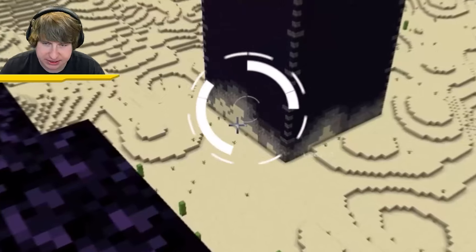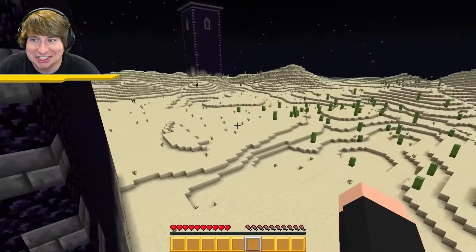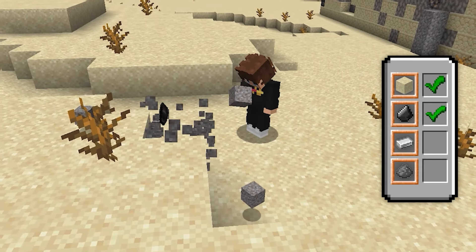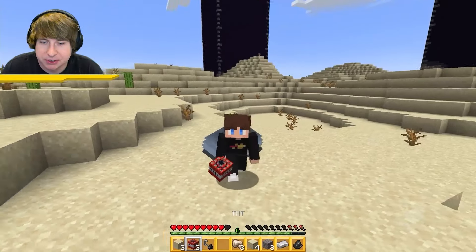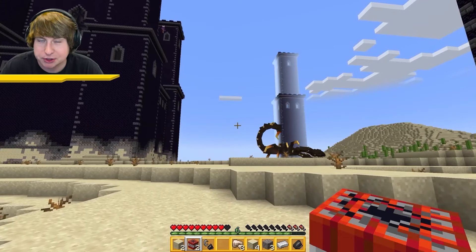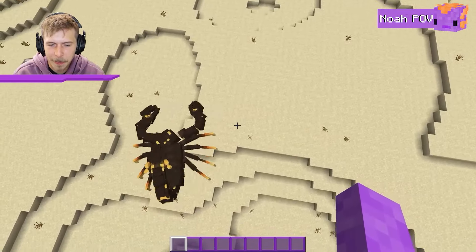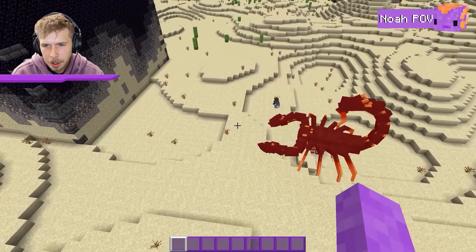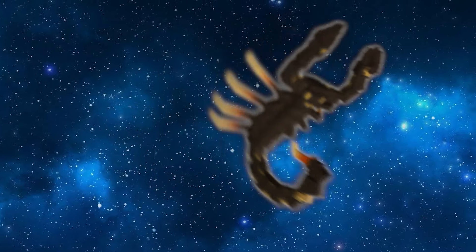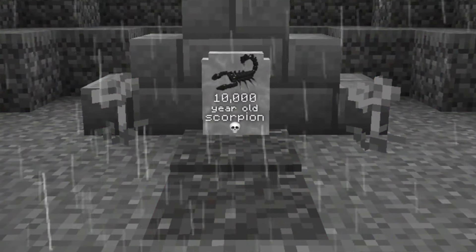Noah says there's no escape until I kill the scorpion. I notice gravel below and decide to make a TNT trap. While gathering resources I discover the scorpion can only detect sound, so I crouch-walk up behind it. I sneak right underneath it and set off the trap, launching it into the sky.